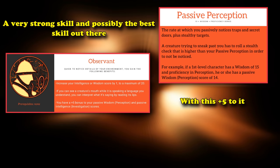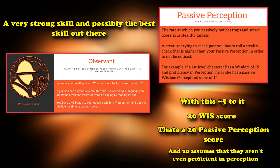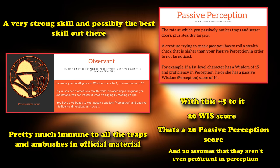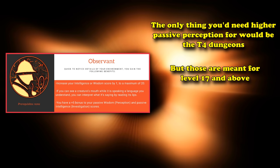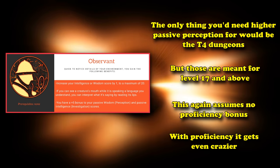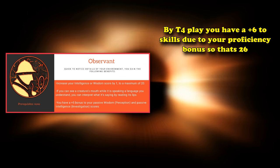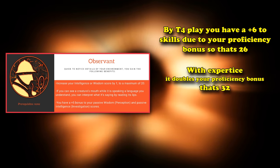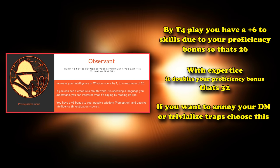With a plus five, assuming the character who has Observant has a wisdom score of 20, this one feat would allow them to have a passive perception of 20 — which basically makes you immune to most traps and ambushes in the game, or at least in official content. I play a lot of Wizards of the Coast modules and Adventurers League documents, and the only thing a passive perception of 20 wouldn't help you with is in some of those tier 4 dungeons meant for around level 17 and up players — although that's assuming no proficiency in perception. Once you add your proficiency bonus, if you're a tier 4 party with a proficiency bonus of plus 6, with Observant and a 20 wisdom that's 26 passive perception, and if you're an expert in it, that's 32 passive perception. Basically, if you really want to trivialize all dungeons, this is the feat to pick.